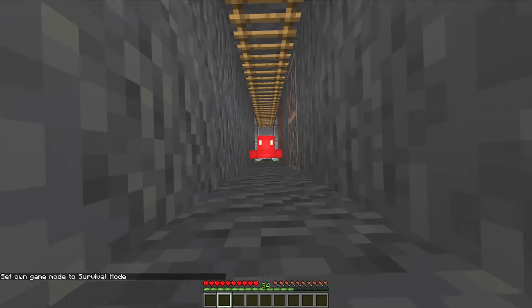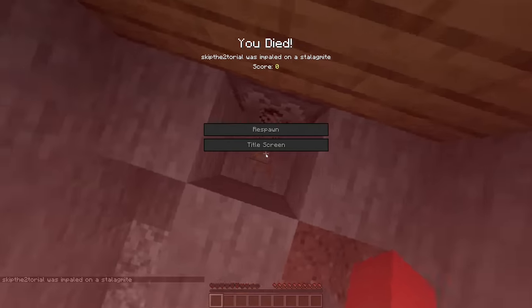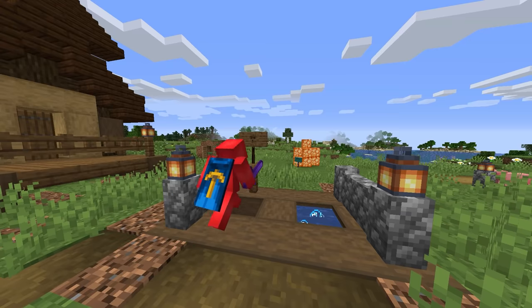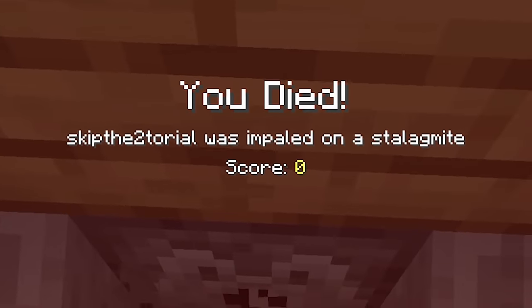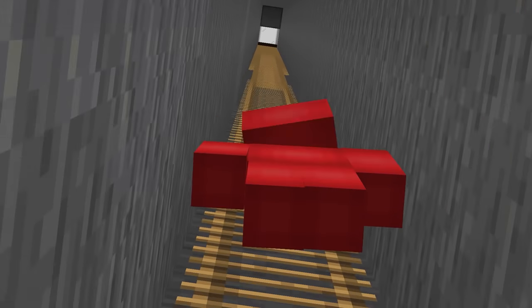Meaning, if you were to add something like this to your fall pit down to the mines, you could just as easily switch it off for whoever falls down there. What seemed like a safe fall for you turns into one that they'll never forget, and at that point you can take their stuff and leave the mines with even more of a profit.